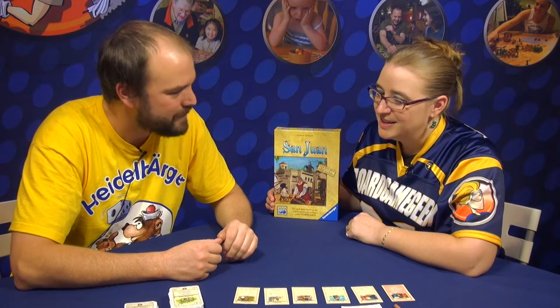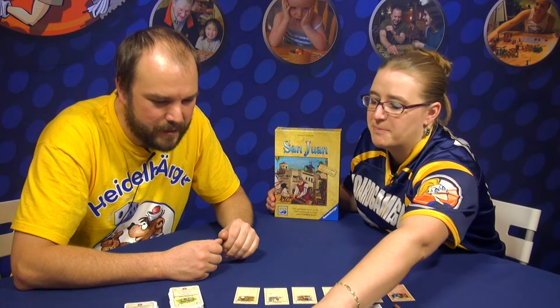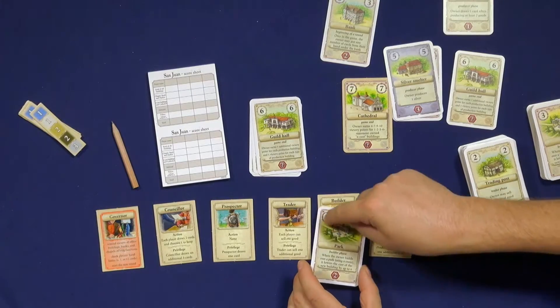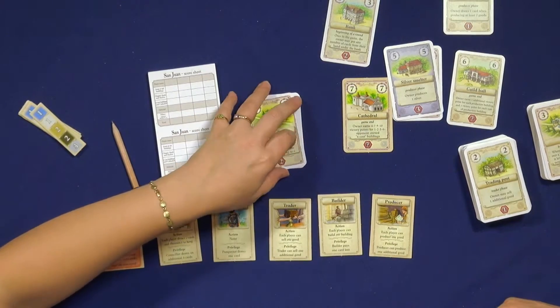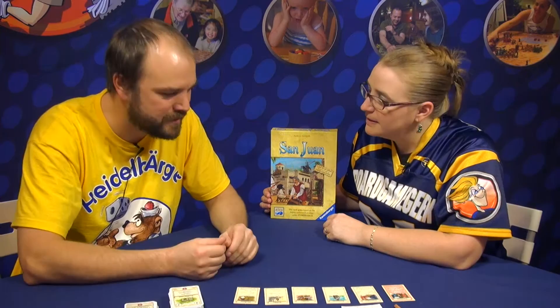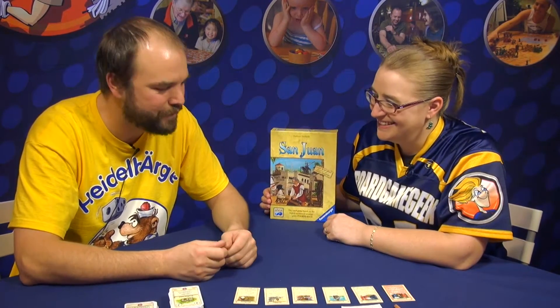There are a few new cards here too. The Park is the card from the expansion — you can recognize expansion cards by the purple color around the border. The expansion was originally released in the Alea treasure box that had a whole bunch of Alea expansions all put together. So all the expansion cards from the treasure box are now included in this new edition of the game.